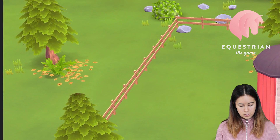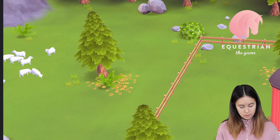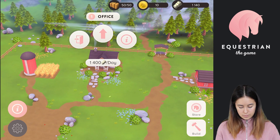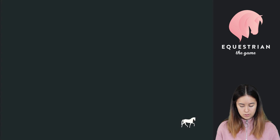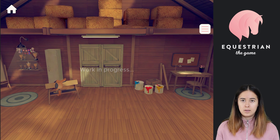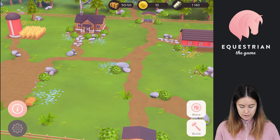Here to the left you have Walter's sheep — they're very loud but very cute. Here in the middle is the office. The office gives me some money each day, which is good so I can buy stuff. I can go into the office — it's a work in progress, we don't really have anything in here at the moment, but you will be able to do a lot of stuff from here as well, including your character customization like changing clothes.